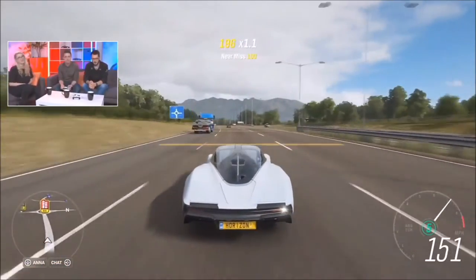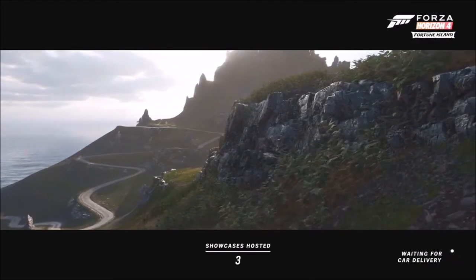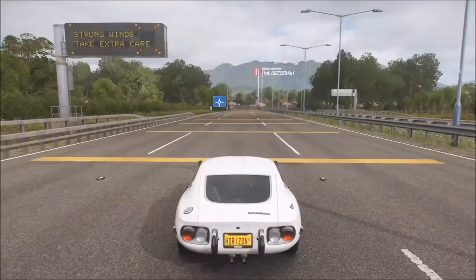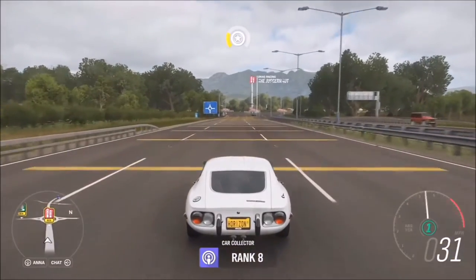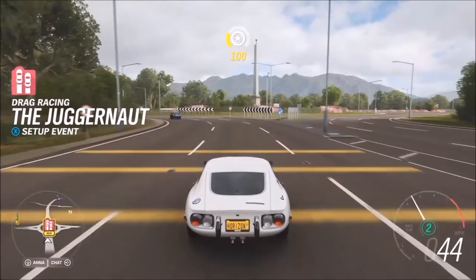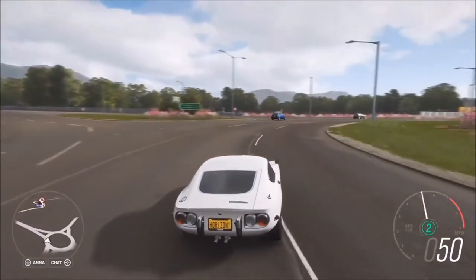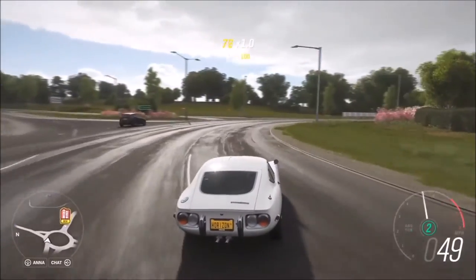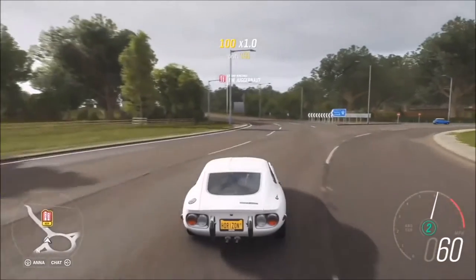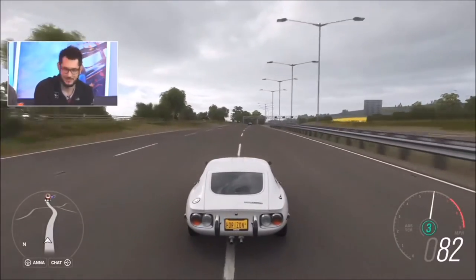Should we move on to the next car? Super speedy, super sleek. Toyota has been returning to us over the last few series, and the latest is the 2000 GT. It was Japan's halo car for a long time — Toyota wanted a car to sit right at the very top of their roster, and this is what they came up with. You can see it came out at the same time as the Jaguar E-Type, and you can definitely see that style influence. They only made 351 in total — and apparently that's a good job, because they weren't making any money on them.